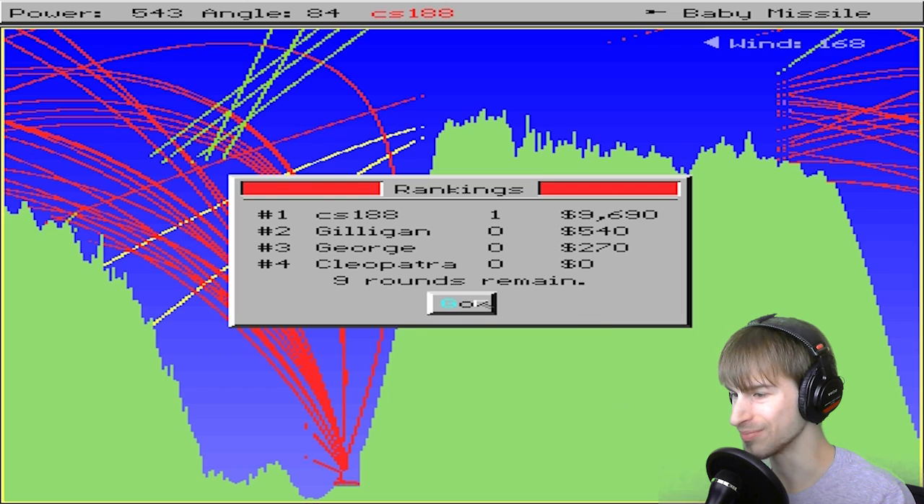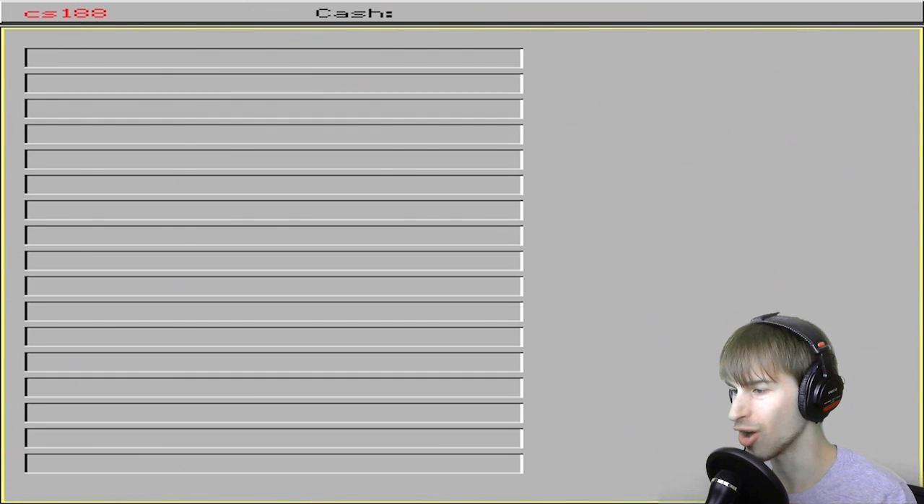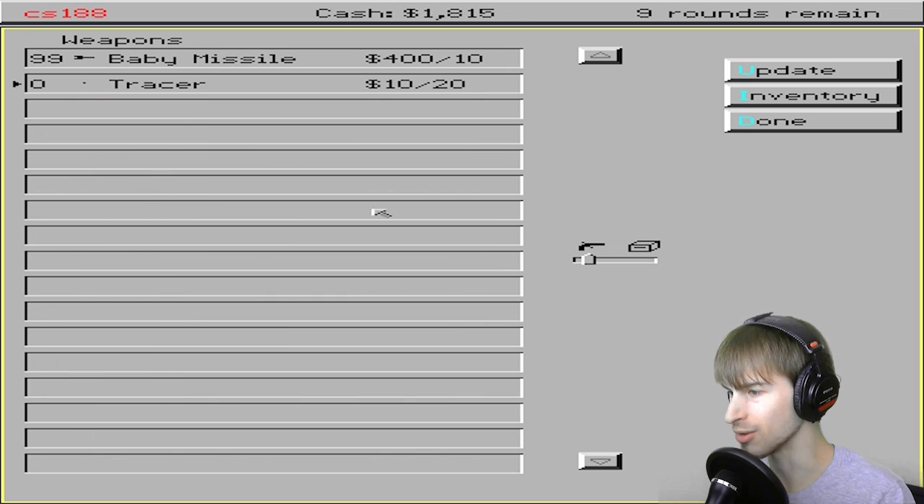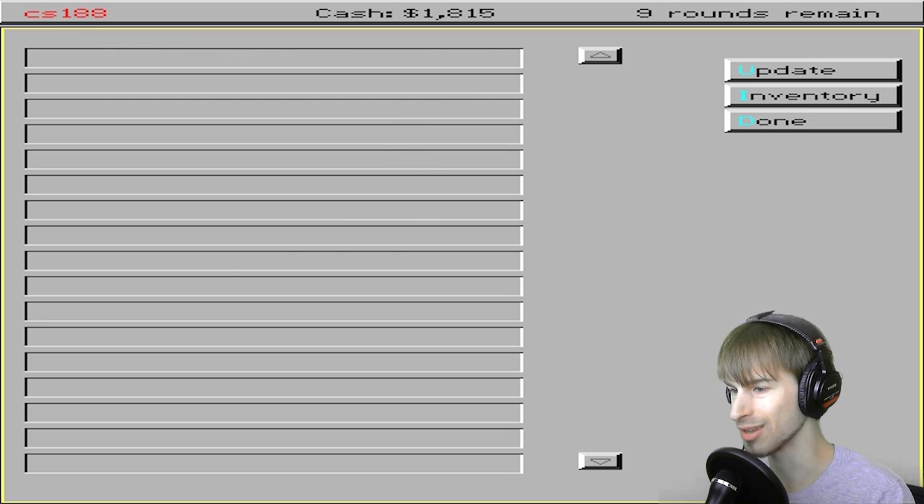Cool. I got $9,000 from it, though. And Gilligan, George, and Cleopatra got nothing. All the tank names for the AI players are automatically assigned, and it's funny because some of them are named after famous dictators and whatnot, and it's just really entertaining. So let's see — I'm going to buy some big missiles. I'm going to buy a roller. Oh okay, I spent all my cash. Just like real life, spent all my cash without realizing it.